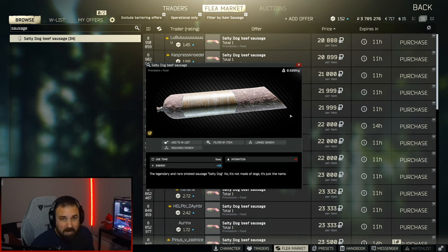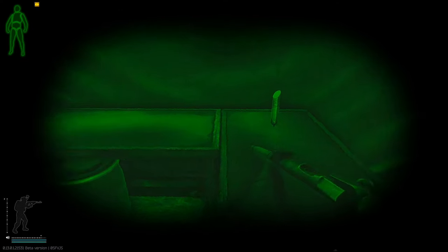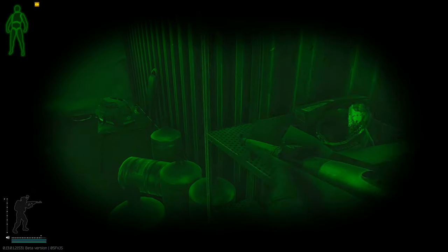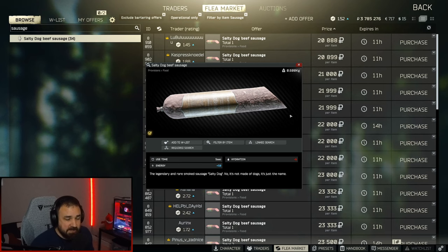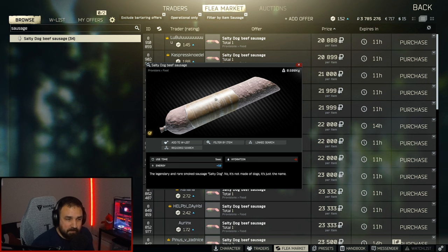Your best and easiest way to find this is on Woods. You can do a night Woods raid, get a lot of loot, make some money, and just look for the sausage. There are three spots to check: first is the cabin right next to the car extract — I think there are three houses with a lot of food spawns. Second is the USEC camp — just don't get blown up by a mine. And third is the scav camp, the FOB, right by the RUAF extract.